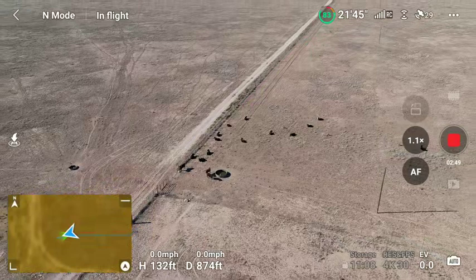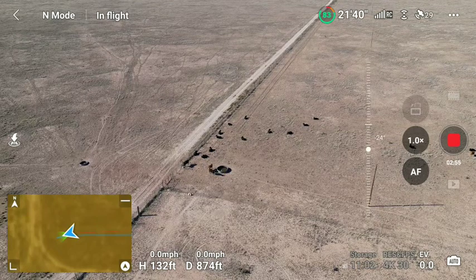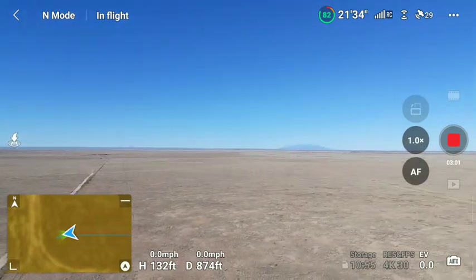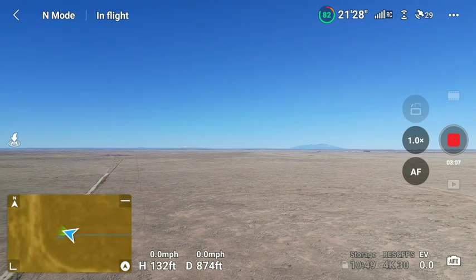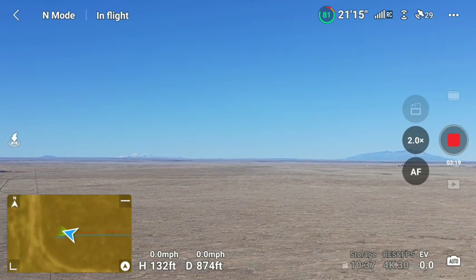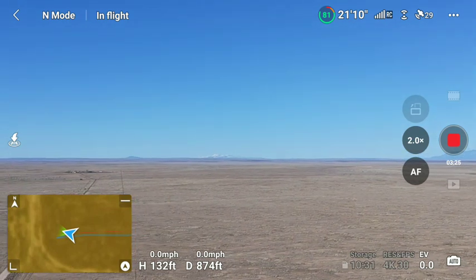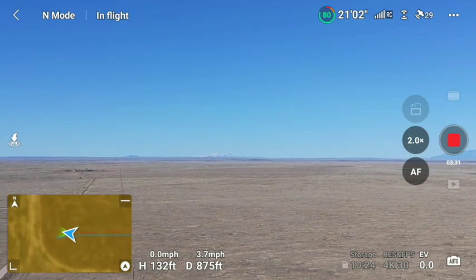Back it off to 1x and let's bring this back up again. Rotate over towards the mountains — bring the mountains in bigger. Okay, 2x is equivalent of about a 50mm on a standard camera, so that's what Sierra Blanca looks like at 132 feet.